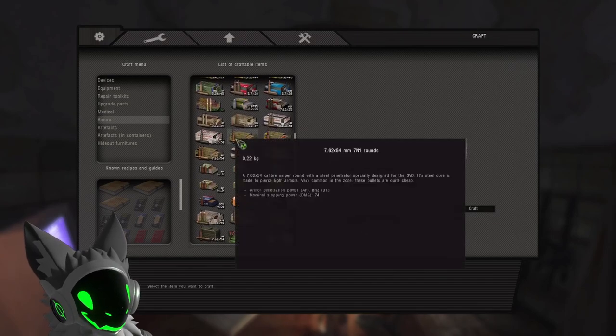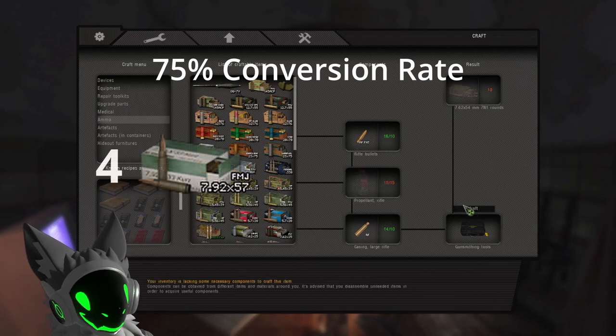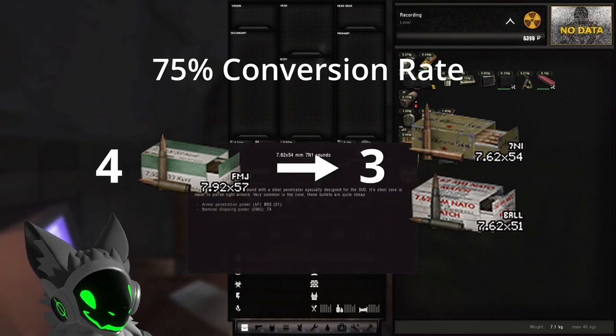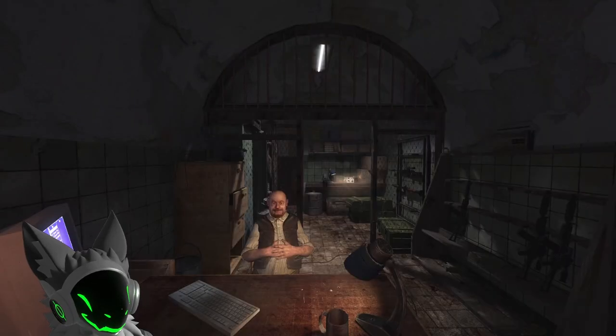In my testing, the conversion rate using this method is about 75%, which means for every 4 bullets you buy and disassemble you will be able to craft 3 bullets that you want. This rate may change in future updates but regardless, this is a great way of getting powerful rounds early on and for a cheap price.